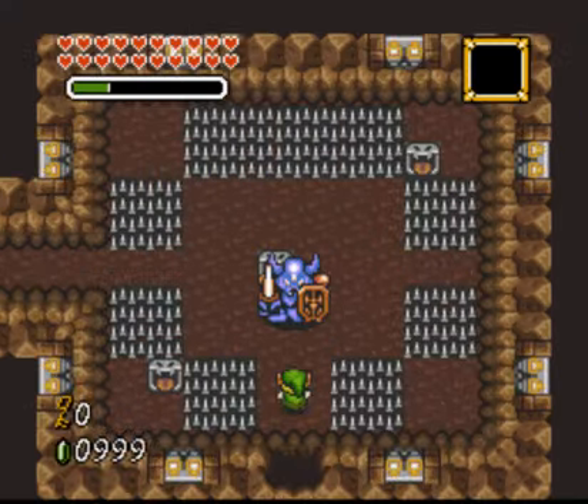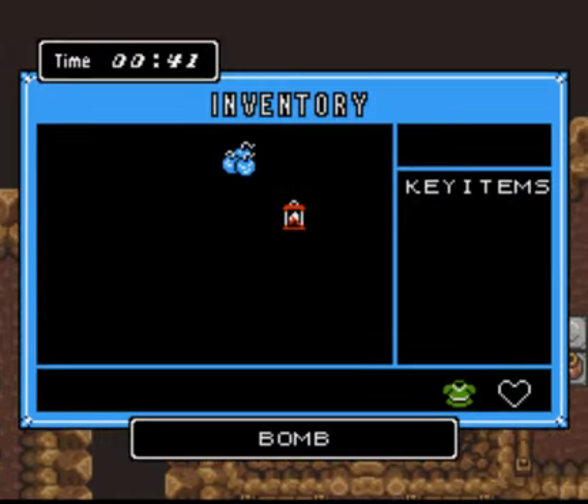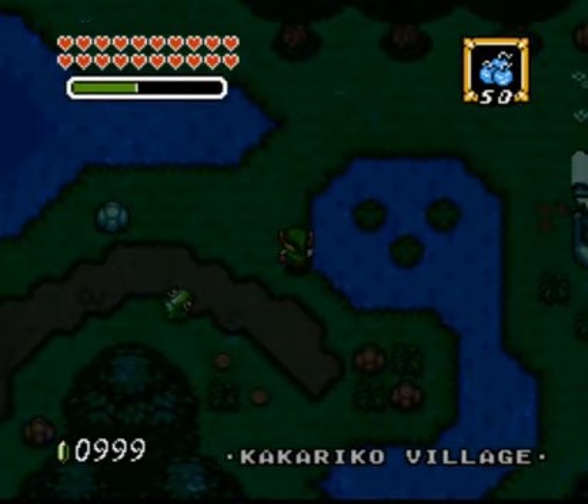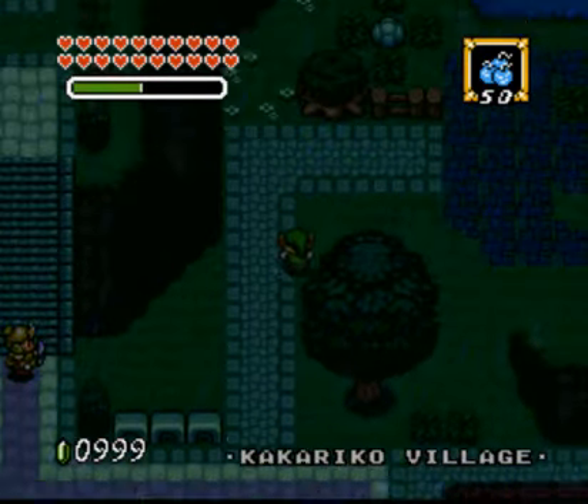Okay, right off the bat you're going to fight an Armos Knight — or rather, run from it. You'll notice that you're still unarmed, and for the most part you are going to be unarmed for quite a while, besides grass and pots and some bombs. So one thing you want to do alongside save states is make scarce use of your items such as bombs and arrows, because you'll most likely need them for all the dungeons and whatnot.